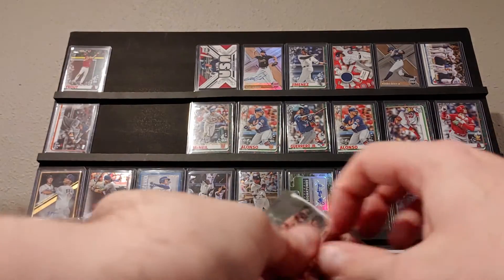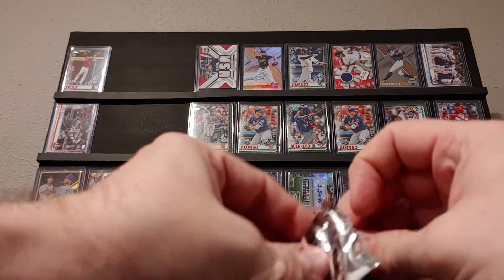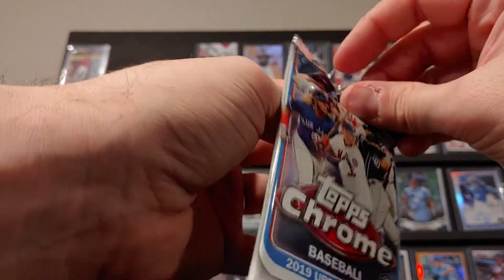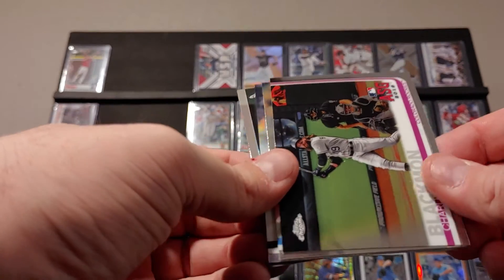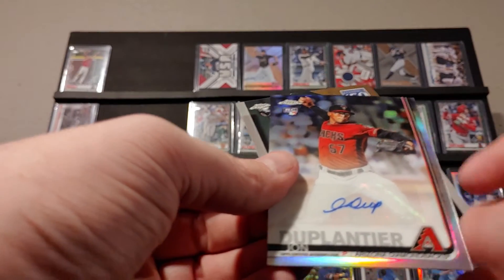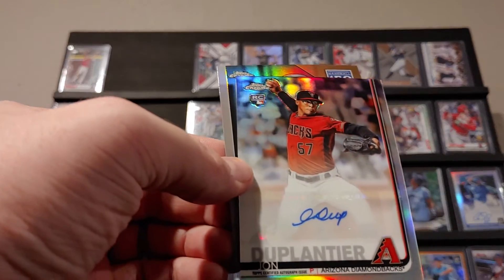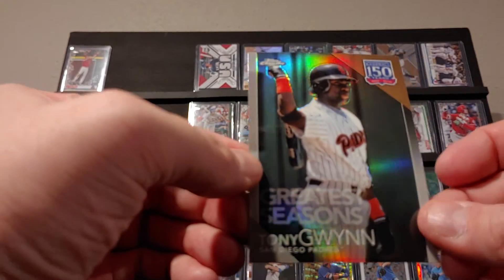We're getting down to the final three cards here. Having all kinds of issues with these packs. Charlie Blackman, we got a Zach Britton, and here we go — I've actually pulled a few of this guy. John Duplanteer autograph, and we got a Tony Grin — a really young Tony Grin there.